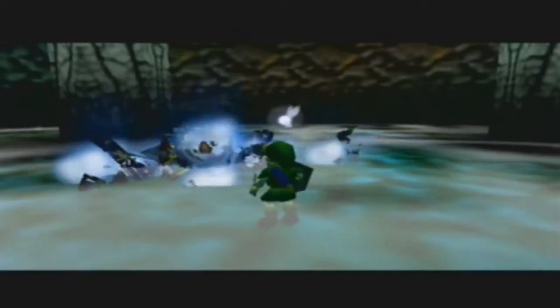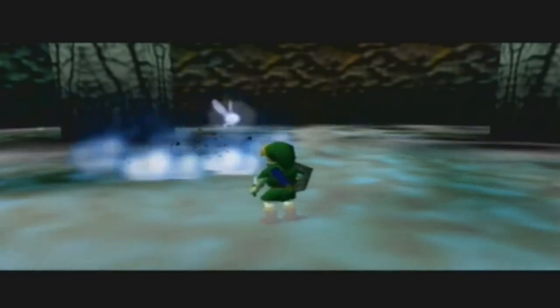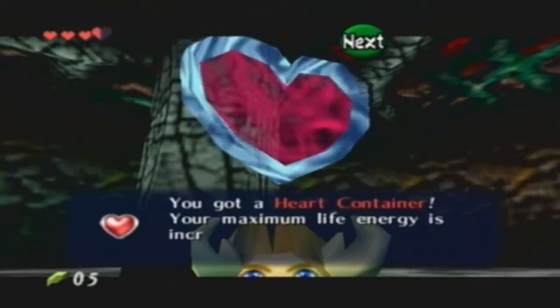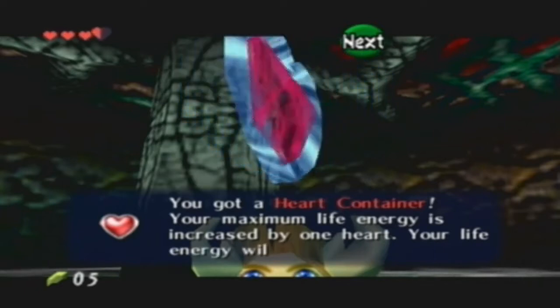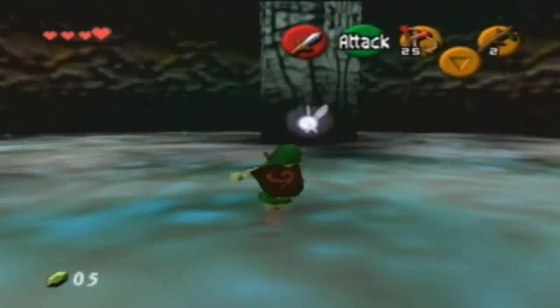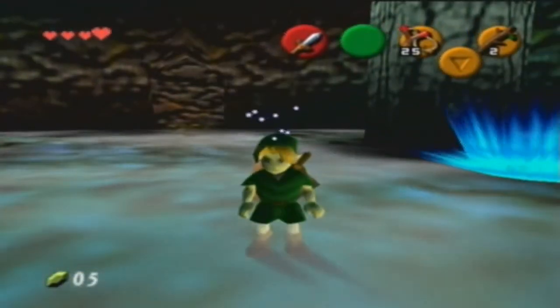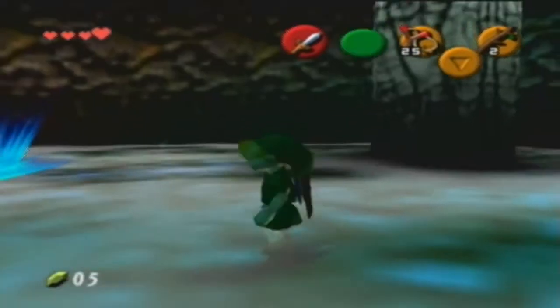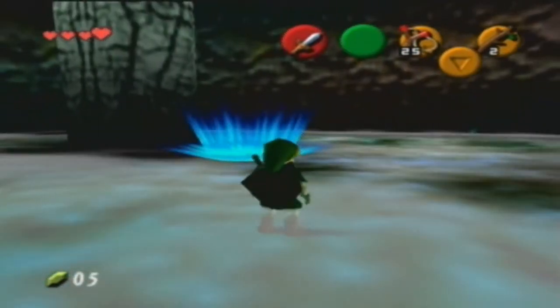And then do a couple of jump attacks. When she goes ahead and climbs on the ceiling and her eye turns red, that's when you shoot her again. We went ahead and defeated her. This is probably the second easiest boss - I think the next boss is a little bit easier for me personally. We went ahead and got a heart container - your maximum life energy is increased by one heart. There's also pieces of heart later in the game where you'll need to collect four to get a full heart.